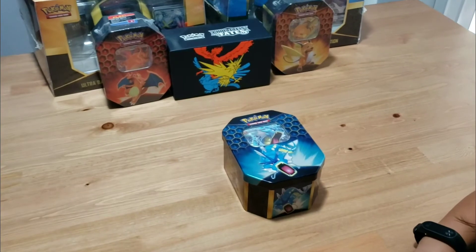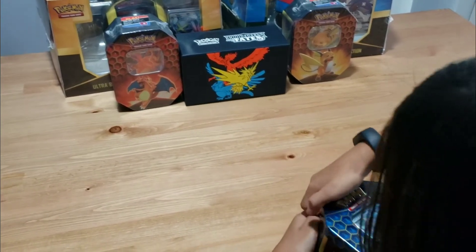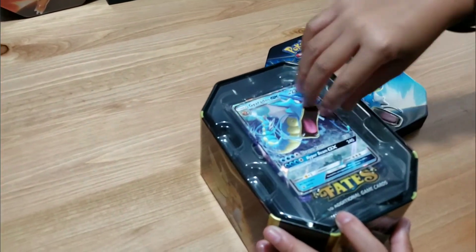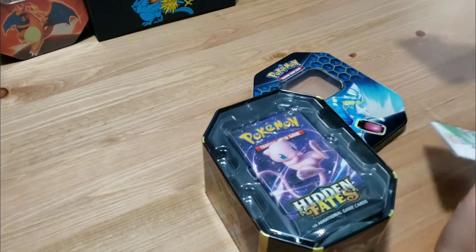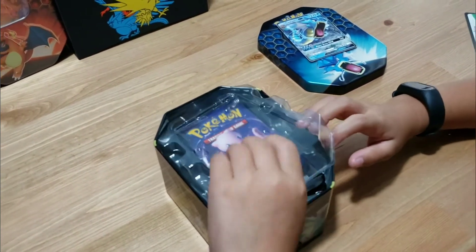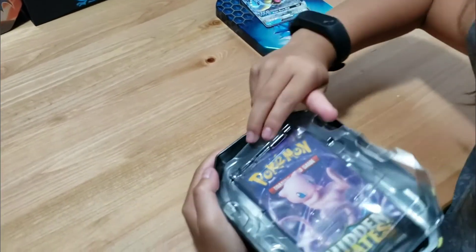Okay, so we got the wrapper off. Let's see what's inside. I hope I get the shiny cards. And we got a promo card — Gyarados GX. Let's go and remove the top off. Very cool. And let's go ahead and take off the top here. How many booster packs do we have here? Four. We got four? Are you sure? Yeah.